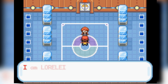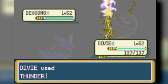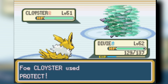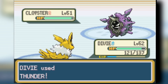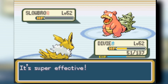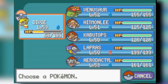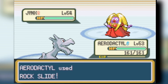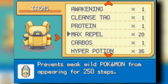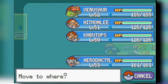Lorelei starts with Dewgong — Jolteon comes out and Thunders it. Cloyster comes out and stalls for a bit, but Thunder knocks it out. Slowbro comes out — I miss one Thunder but the next kills it. Lorelei's own Lapras goes down in one shot to Thunder. Then Aerodactyl comes out, misses Rock Slide but hits it the second time, and Lorelei goes down. That's probably the easiest time I've ever taken down Lorelei — thank goodness, because she's such an annoying trainer.